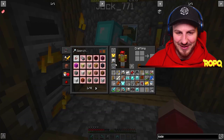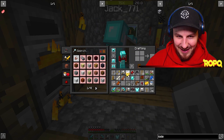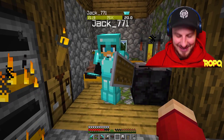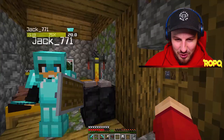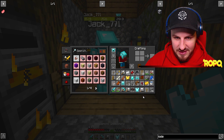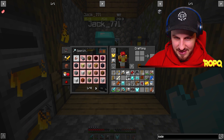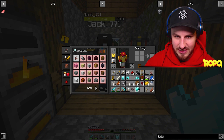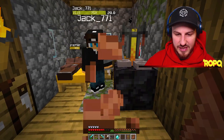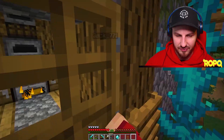Full diamond armor achieved — let's go! Jack sneakily kept three diamonds for a new diamond pickaxe, which I totally called. We look incredible but we are NOT wearing the armor yet — the whole plan is to enchant everything first. We didn't expect to actually get a full diamond set each today.